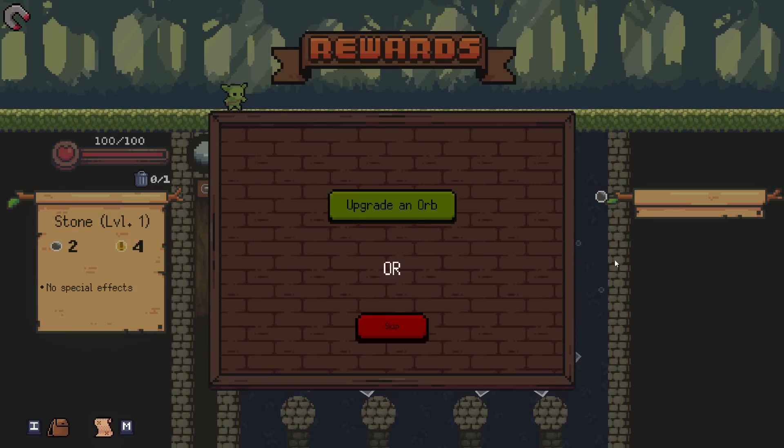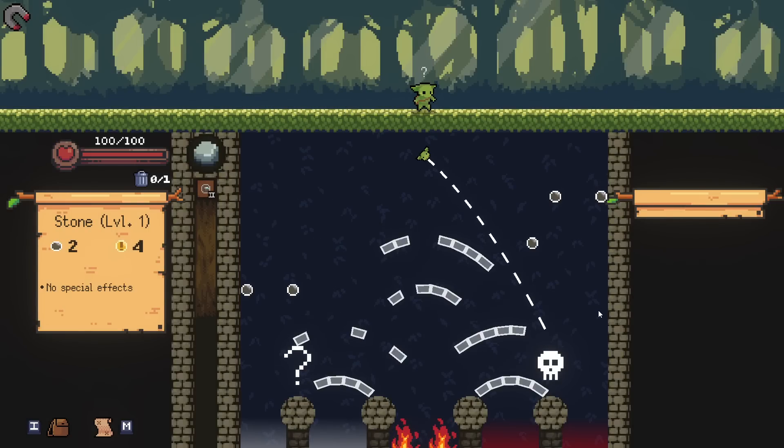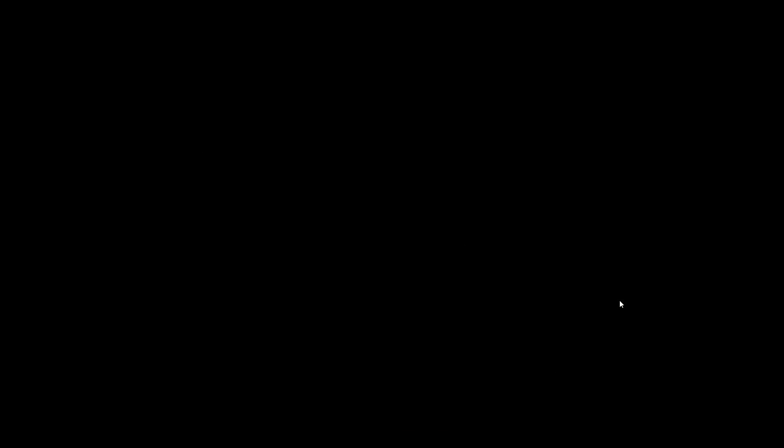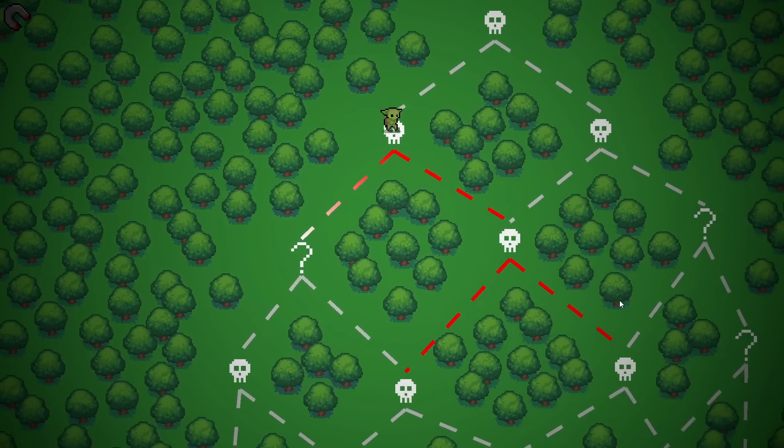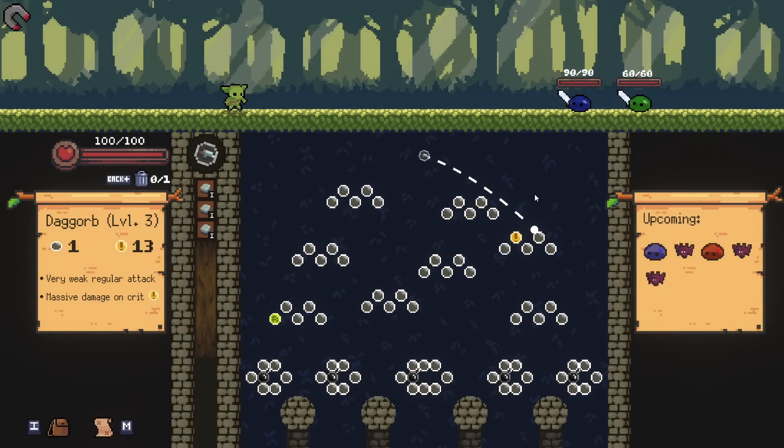Upgrade an orb — dag orb again, obviously. We got two upgrade-an-orb choices. Go to the boss fight. Can I please get a good orb? Can I get like a Matroshgorb? I would like to see what this looks like with a Matroshgorb. Maybe I could mod it in. Let's try to get a crit here, although I'm like 99% sure it will hit this peg.